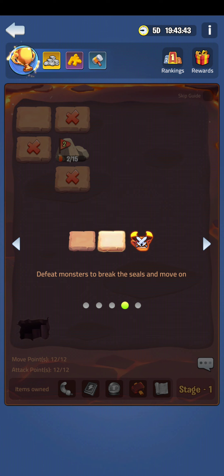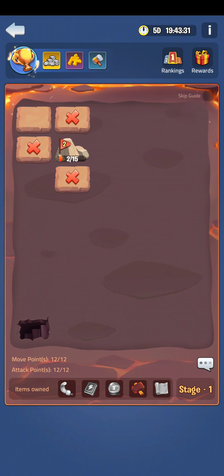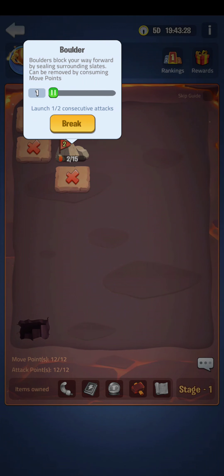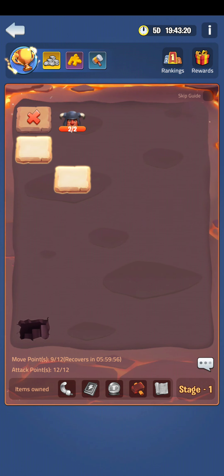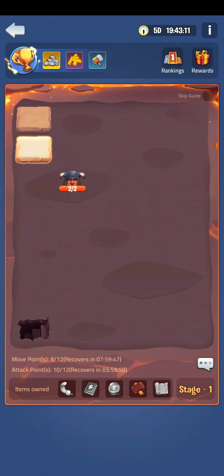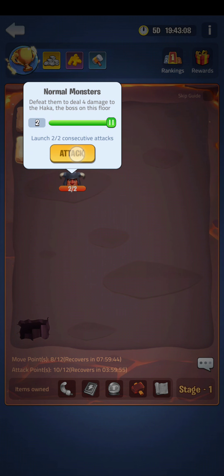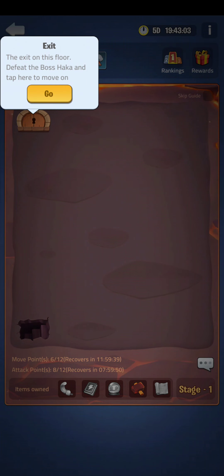This one says defeat the monsters to break the seal and to move on. And then the boulders — when you clear out the boulders it will make a pathway to clear the slates. In this case, since there's only two moves left, I can consume two — go like that and go like that and break them. Then I open up the slates. There's two more monsters, so I kill them with two more moves. You hit the slates to kill the monsters. You get a certain amount of slates to unlock the door, and it says go.